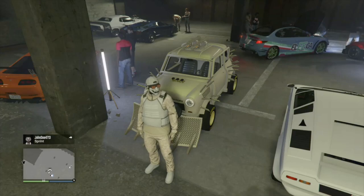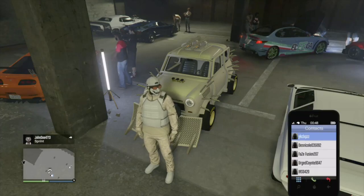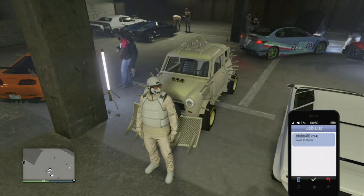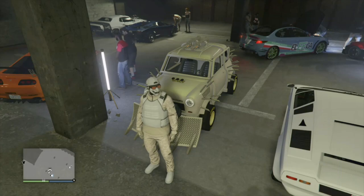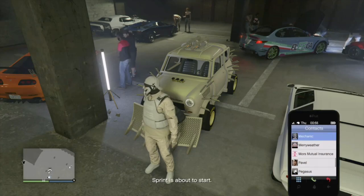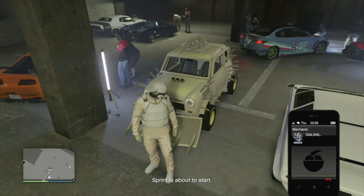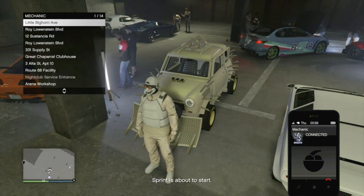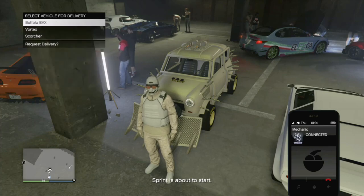We got an invitation for the sprint race. I highly recommend you clean up your contact list if you want to get to the mechanic faster. First thing: accept the sprint race, then pull up your phone and call the mechanic. As soon as you call the mechanic, unplug your controller.